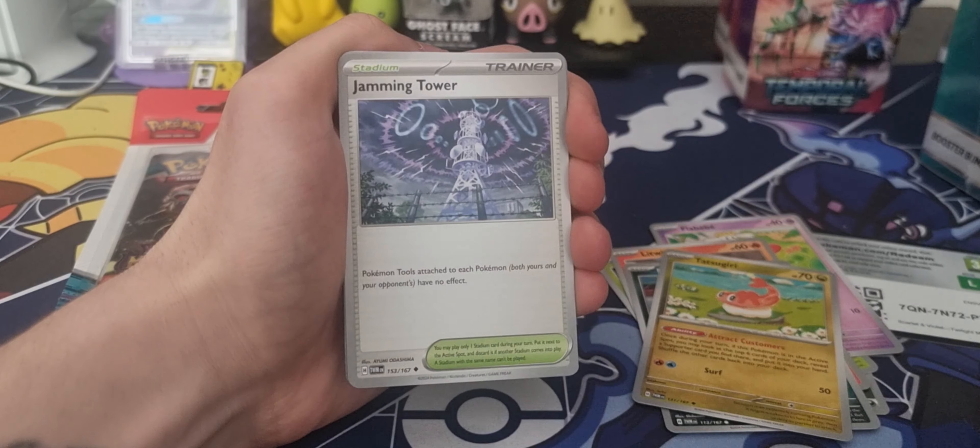Starting off with a Darkness type energy, we have an Applin, a Fidough, a Litwick, a Puchiana, and a Tatsugiri — not the Tatsugiri we want. We have a Feraligatr, a Jamming Tower, a reverse Perrserker, a reverse Appura, and to kick the video off we have a Screamtail EX — very very nice.